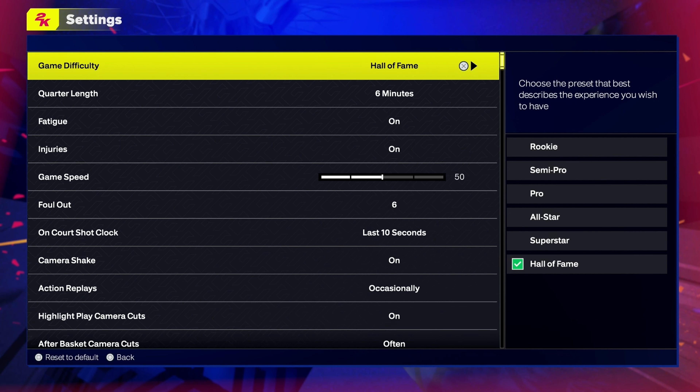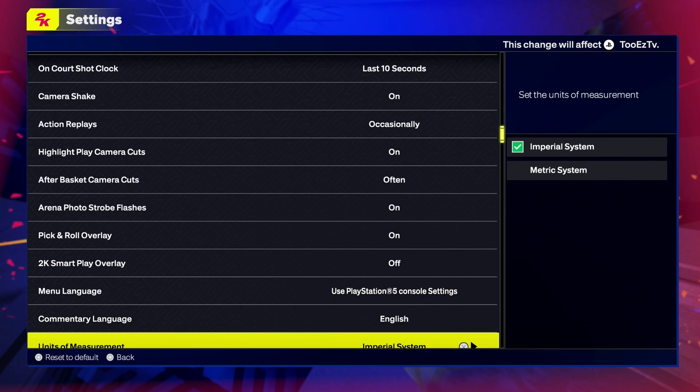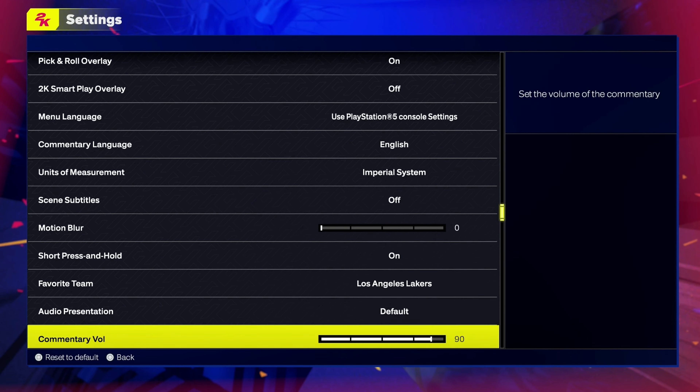First thing first, you want to go to your settings in the main menu and change this to Hall of Fame. If I catch you playing on anything else but Hall of Fame, I'm going to slap you upside the back of your head. But this really don't matter unless you're playing My Career. What really matters in here is you want to make sure that your motion blur is turned all the way down to zero. You do not need motion blur — that is going to give you some lag, some input lag.